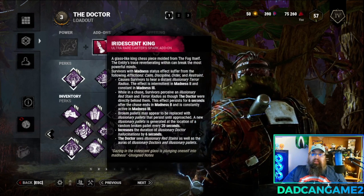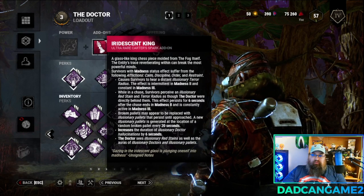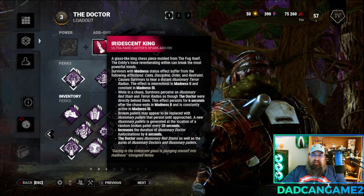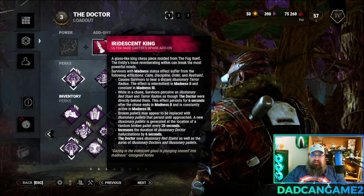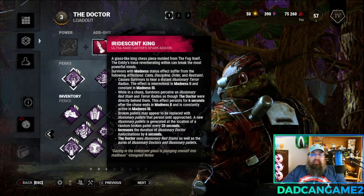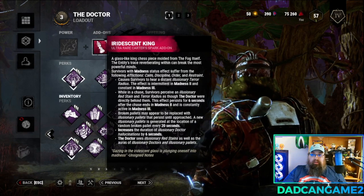For add-ons I'm going to be bringing the Iridescent King. This add-on does a lot — I'll leave it hovered over so you can pause and read it. Essentially survivors are going to be seeing and hearing fake terror radiuses, fake red stains, a fake manifestation of the Doctor, and they'll also see any broken pallets and think they're still there. This add-on is very very powerful and one that I really love to run.